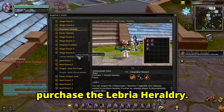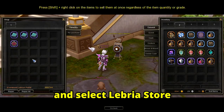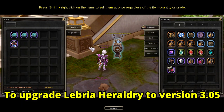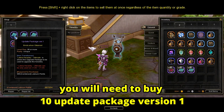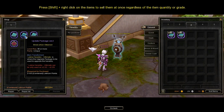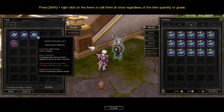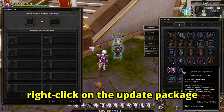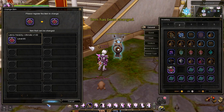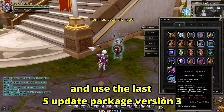The next task is to purchase the Libria Heraldry. Go and talk to Space Information Galsperia H3 in Saint Haven and select Libria Store, then buy the Libria Heraldry using 800 Librium points. To upgrade Libria Heraldry to Version 3.05, you will need to buy 10 Update Package Version 1, 10 Update Package Version 2, and 5 Update Package Version 3. Right-click on the Update Package and right-click on the Libria Heraldry. Use the 10 Update Package Version 1 first, then 10 Update Package Version 2, and finally the 5 Update Package Version 3.